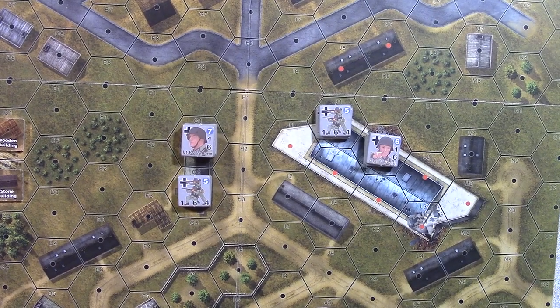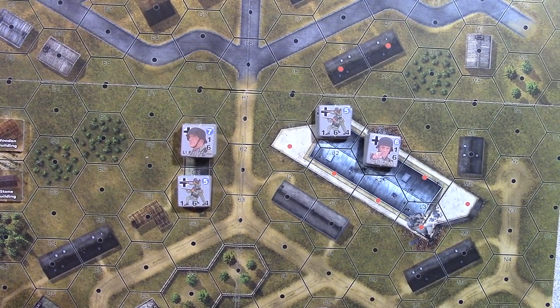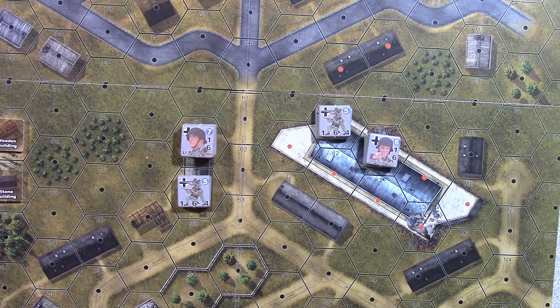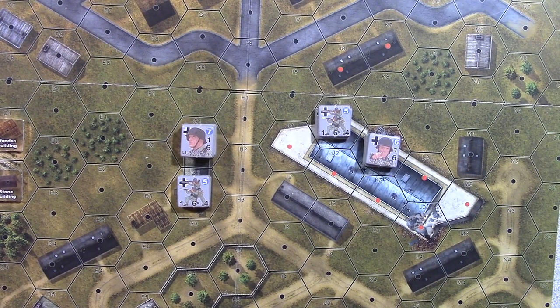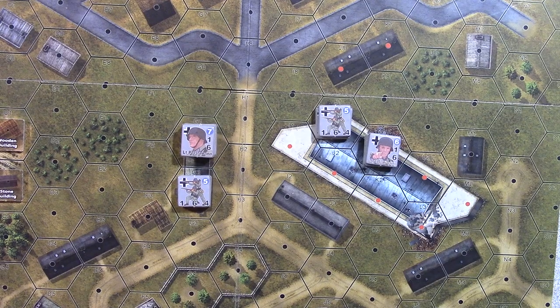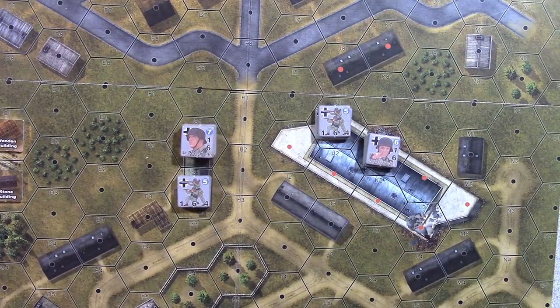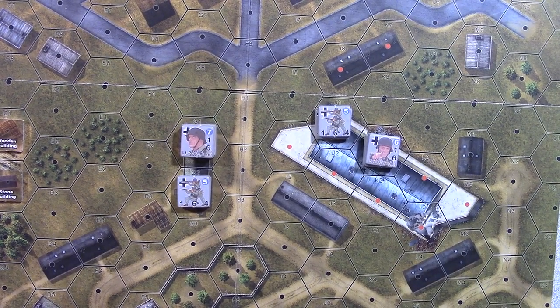I'm going to retitle this one as basically relearning how to play Lock and Load Tactical. I haven't played this for months. I've played on the computer, which tracks all the rules for you. But when you get back to the hex-and-map, just because you've been playing on the computer, you don't always see all the dice rolls unless you really pay attention. It's hard to transfer that computer knowledge to the board game. Coming back to the board game now, it's like the computer is not calculating things for me, so starting over.